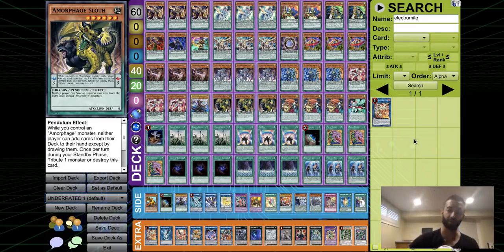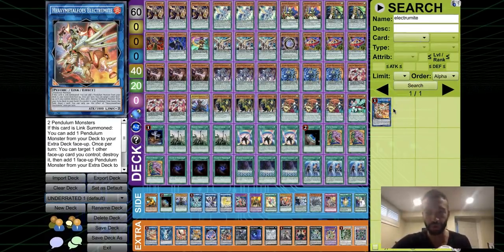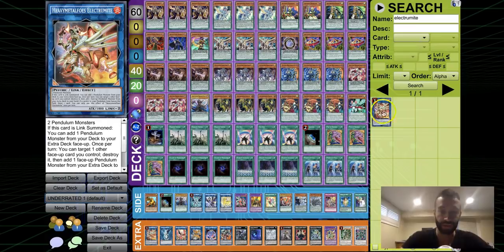Pendulums are definitely the most underrated deck in the meta. The fact that people say 'Electrum got hit to one, the deck is dead' or 'Pend-graph got hit to zero, the deck is dead' — you guys don't know anything. Pendulums are the best deck right now, without question. If you don't think they're at least top two, you either don't know Yu-Gi-Oh or you can't play Yu-Gi-Oh — it's one or the other.